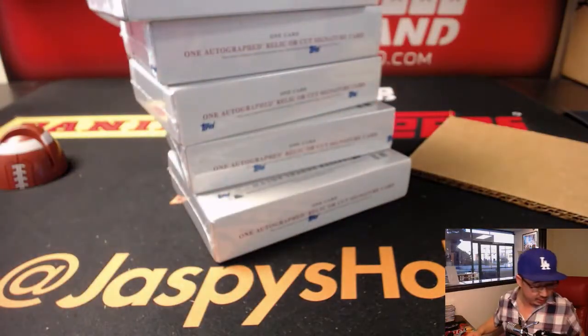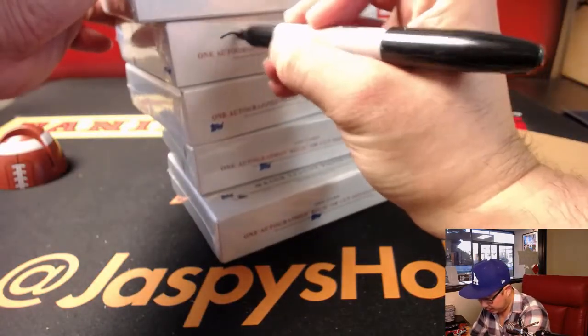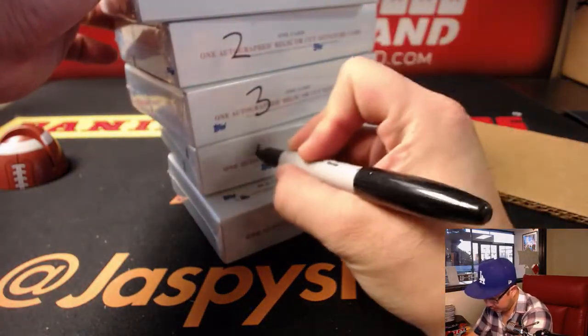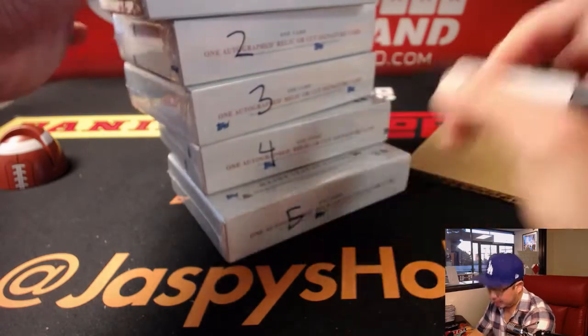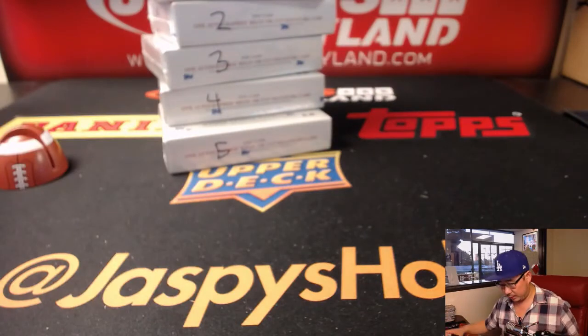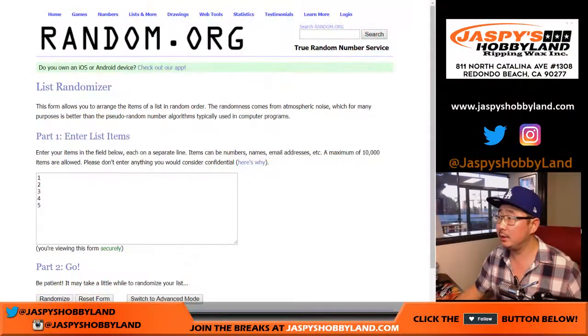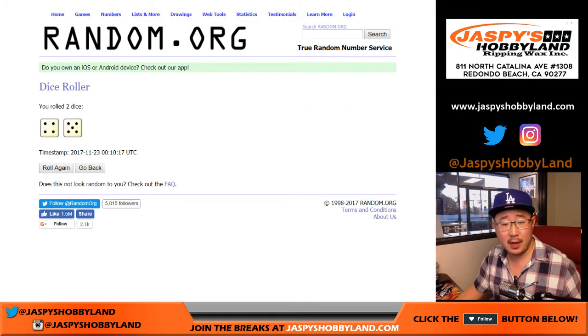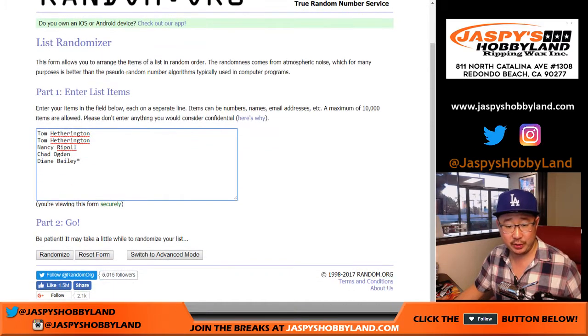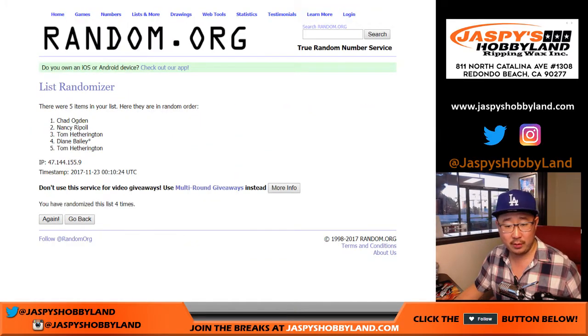Let's number them: one, two, three, four, and five. We'll see who gets what. Good luck. Let's randomize each list — four and a five, nine times for each list, one through nine.